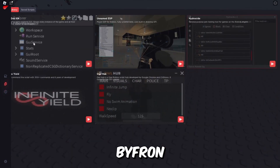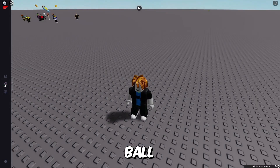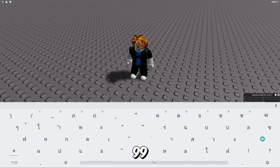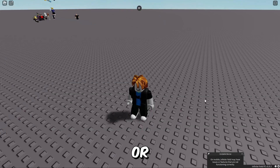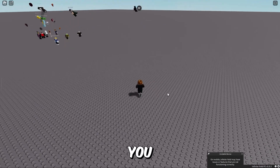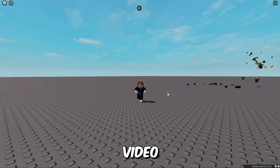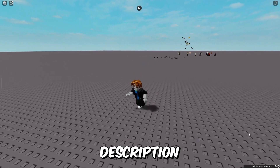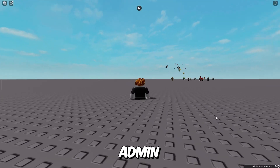It even bypasses the byfron. You can try it out and exploit in games like Blox Fruits, Blade Ball, Arsenal, Pet Simulator 99, and Brookhaven. The download link will be in the description and comment section, or go to rbscripts.net. If you want to exploit on PC you need to use an emulator, so I will put the video tutorial link in the description as well. Let me show you the normal script first, like admin commands and stuff.